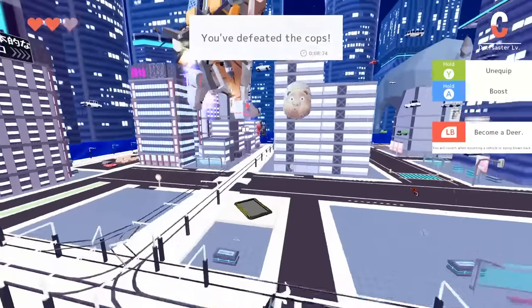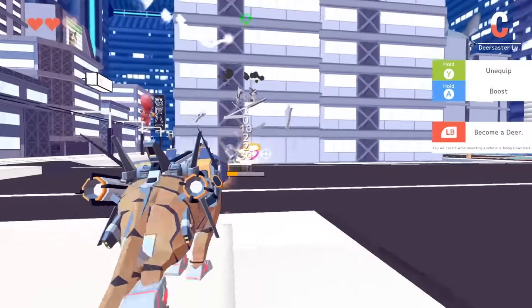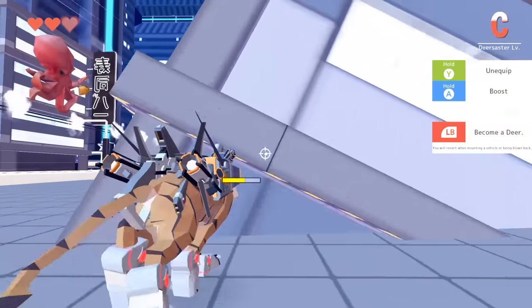Let's go ahead and take out some more buildings. I notice there's loads of signs around the place, and some of them you can actually destroy individually. Building down. That's like my tenth rockets. What else have we got?